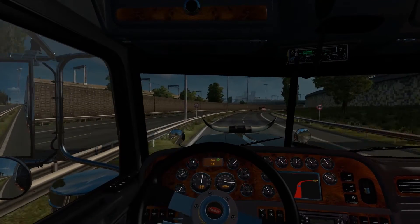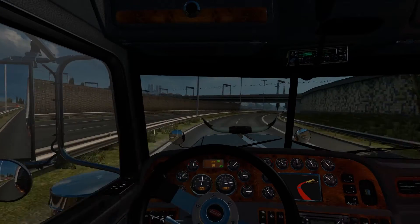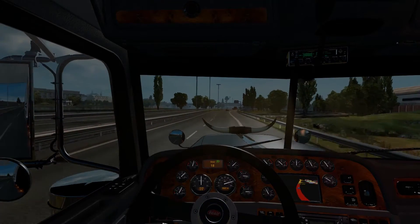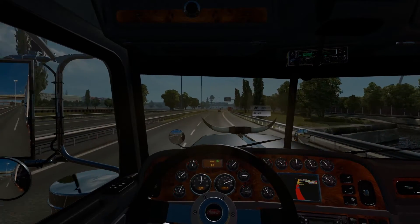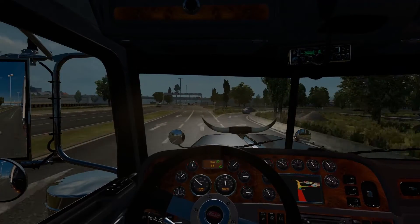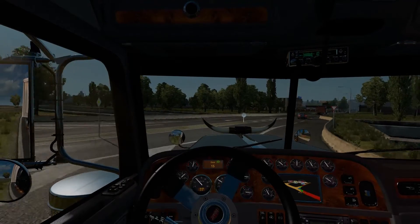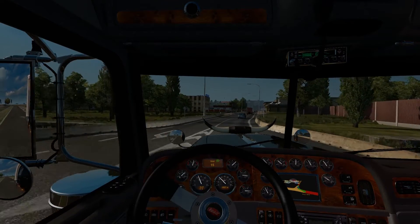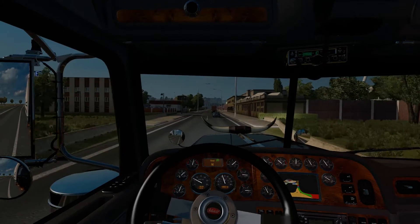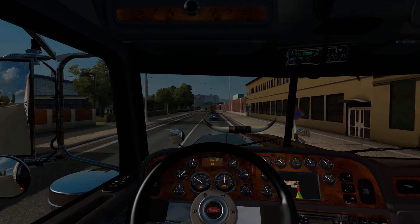The truck I was on before this was a Peterbilt 379, which I like, but I found this one — the 389 — and switched to it mainly because it had more add-ons available. You've gotta chrome up and customize your truck. If this was my truck in real life it would have the chrome, but it wouldn't have the city lights. I did that because hey, it's a video game and you need to go all out.